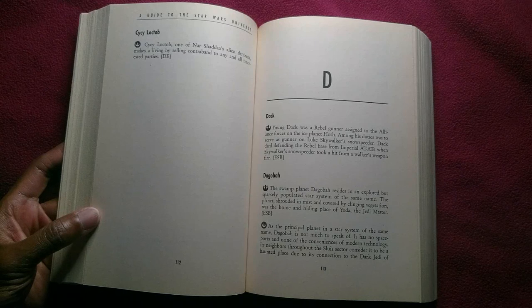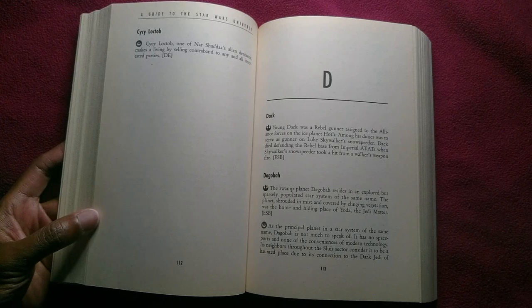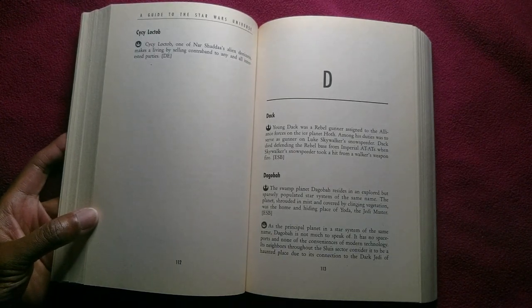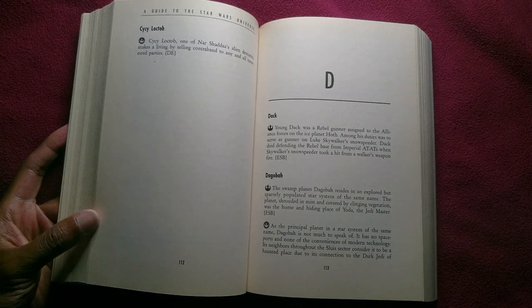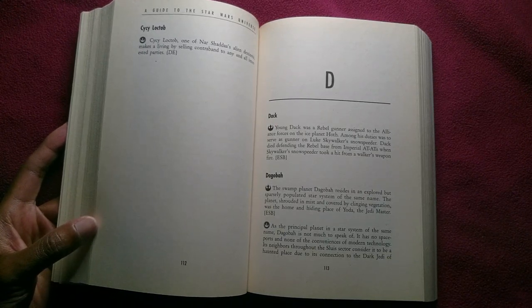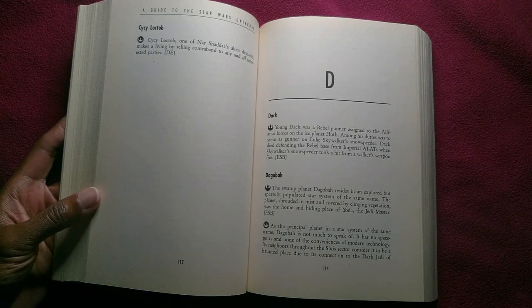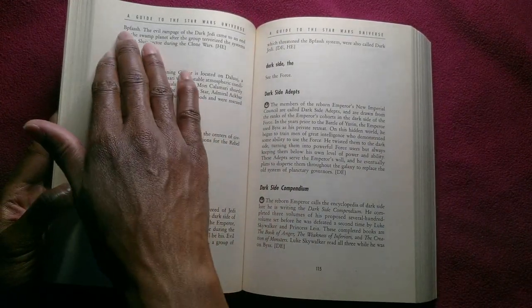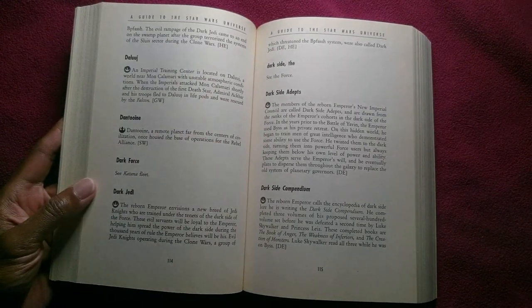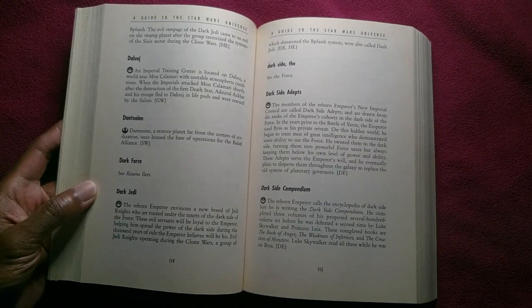The swamp planet Dagobah resides in an explored but sparsely populated star system of the same name. The planet, shrouded in mist and covered by clinging vegetation, was the home and hiding place of Yoda, the Jedi Master. Dagobah has no spaceports and none of the conveniences of modern technology. Its neighbors throughout the Sluis Sector consider it a haunted place due to its connection to the Dark Jedi of Bpfassh, whose evil rampage came to an end on the swamp planet after the group terrorized the systems of the Sluis Sector during the Clone Wars.